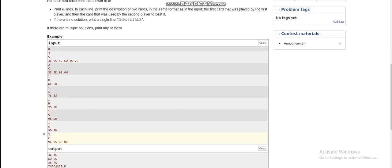For example, 3C and 4C — they are from the same suit and 4 is greater than 3, so the second card beats the first. For 6D and 9S, since S is the trump suit, 9S beats 6D. For the third case, both are from the trump suit and 7 is greater than 3, so they are beating.